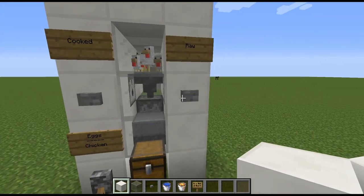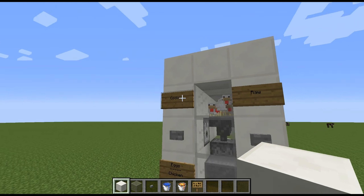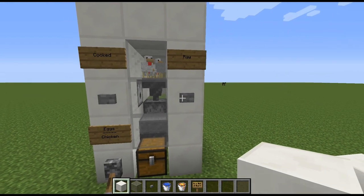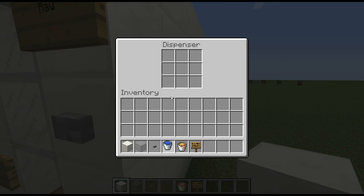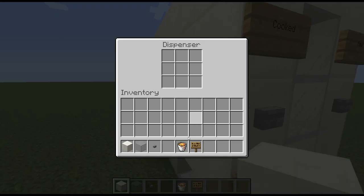Just a few more finishing details. I added buttons to the front here along with signs — this is going to be the raw chicken side and this is going to be the cooked chicken side. I'll come over here to this dispenser and add a bucket of water, and go over to this one and add a bucket of lava.